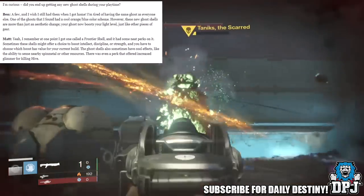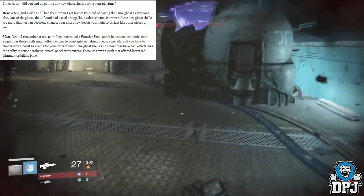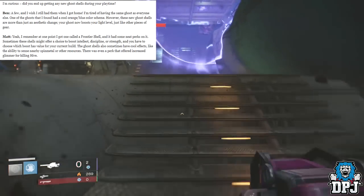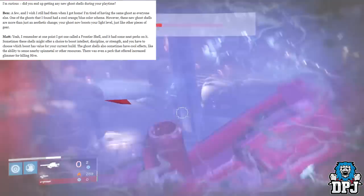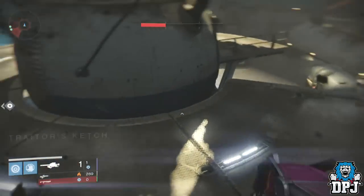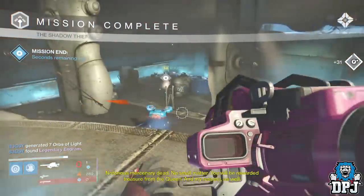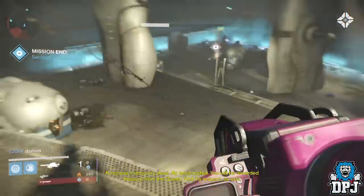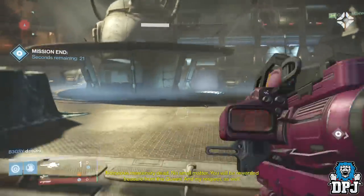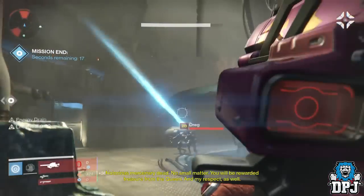Imagine a ghost skin was obtainable from a new raid — this wouldn't surprise me whatsoever. I can also imagine there being different rarities of ghost shells available. Why wouldn't there be a rare, a legendary, or even an exotic ghost skin? If they are taking the route of giving ghosts special abilities, I can seriously see different rarity types for ghost shells and the perks they offer.